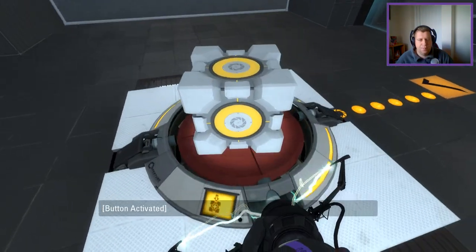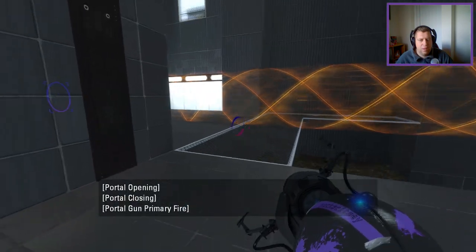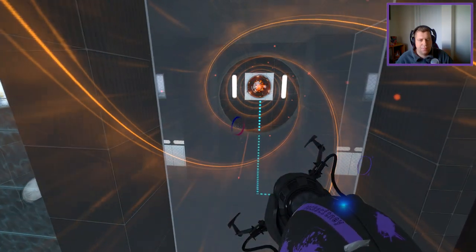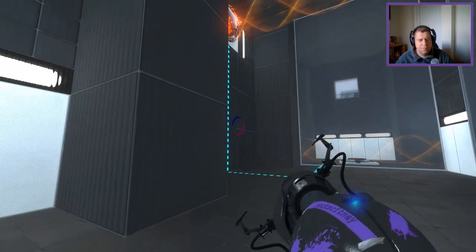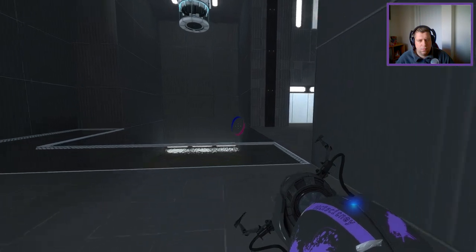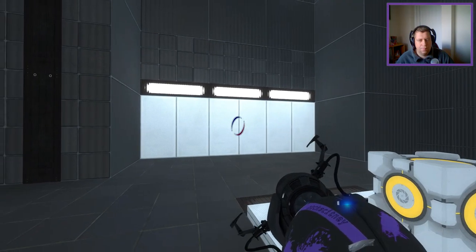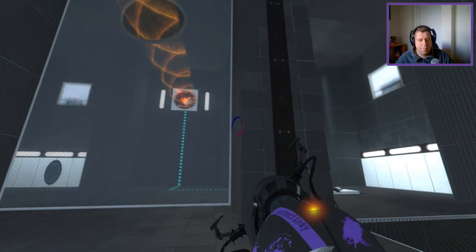We'll take this one, put it there. Then this will allow me to drag myself through to here. And I can swap out the... I can swap the portal position. So that'll be this one. Now put that there, pull it through.